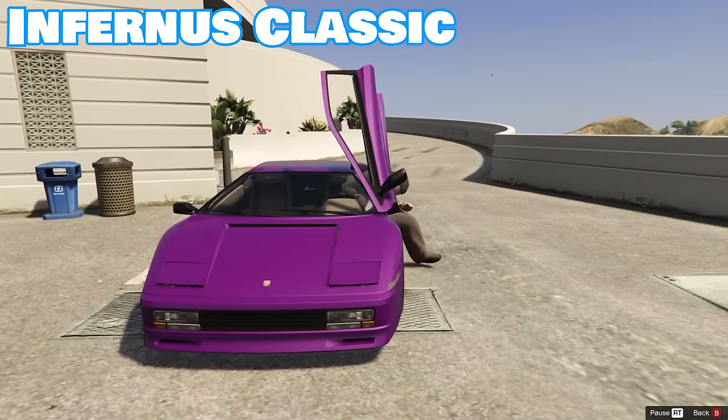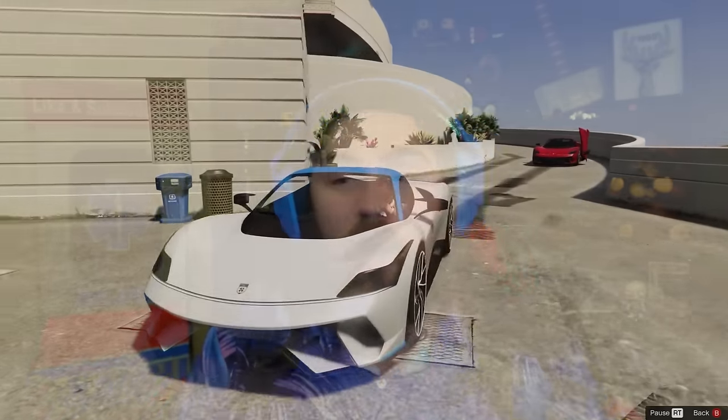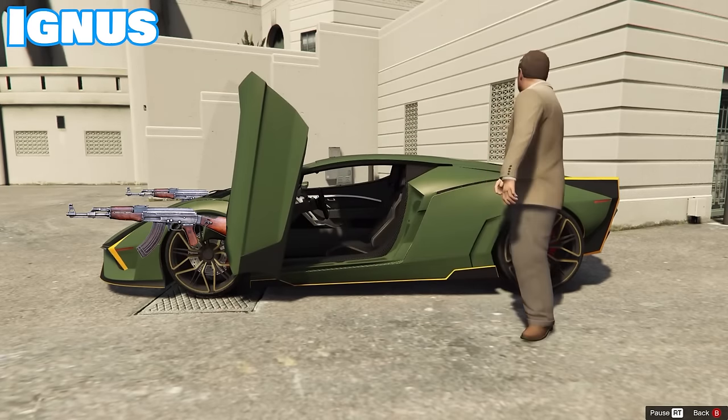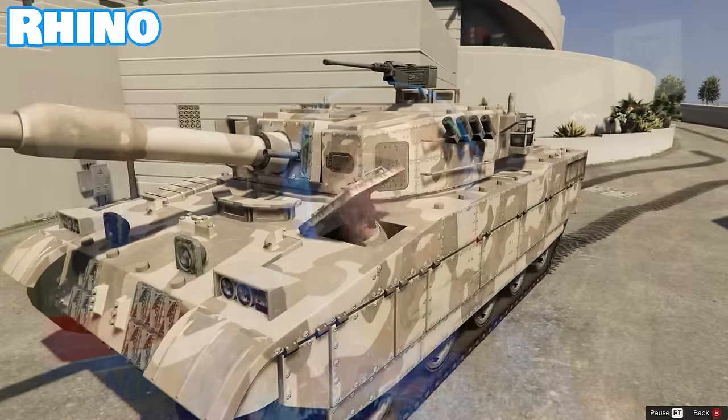Scissor doors go forward and up but not out, and can only be seen on two cars in the game: the Infernus Classic and the Zentorno. Another door — arguably the most unique on this list — is the dihedral door, which slides forward and up similar to the scissor door, but stays on the same horizontal axis. This is also only available on two cars: the Furia and the Ignis, which also includes the weaponized Ignis. Lastly, the door many people forget about is the hatch, which is only available on two of the tanks, the Rhino and the Conjola.